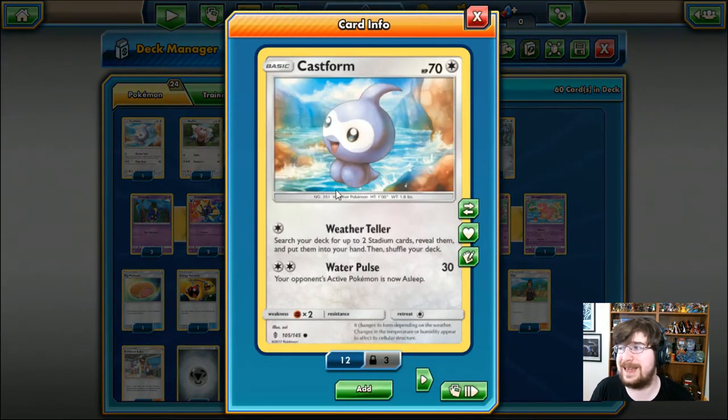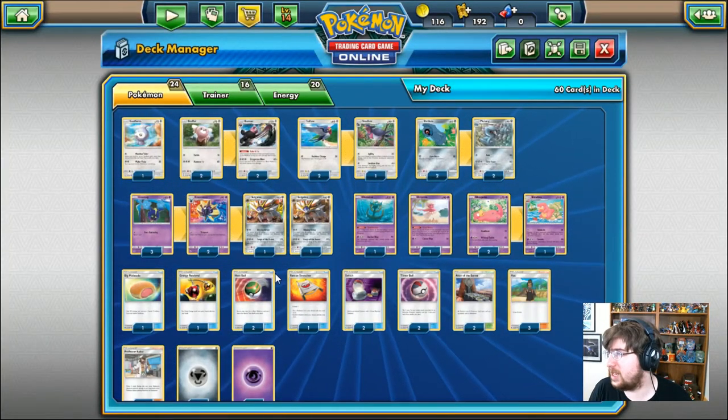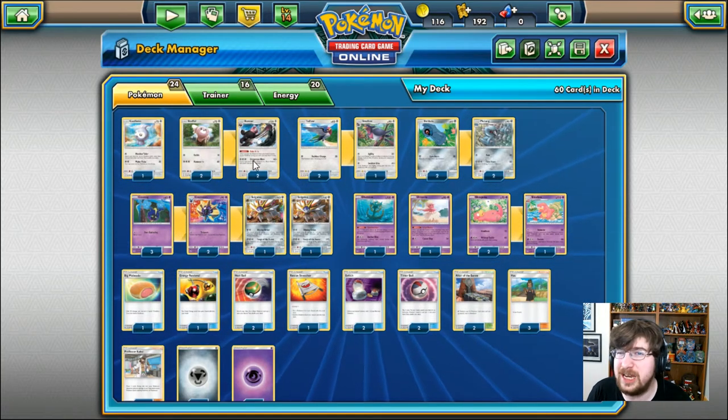One of them is going to be Castform. 70 HP Colorless Pokemon, basic, with Weather Teller — 1 Colorless Energy, you get to search your deck for up to 2 Stadium cards, reveal them, and put them into your hand, shuffle your deck afterwards. You have Water Pulse, 2 Colorless, 30 damage, and your opponent's active Pokemon is now asleep. That's not a really great card for me. It can get us a Stadium card, but you don't really need two Stadium cards.